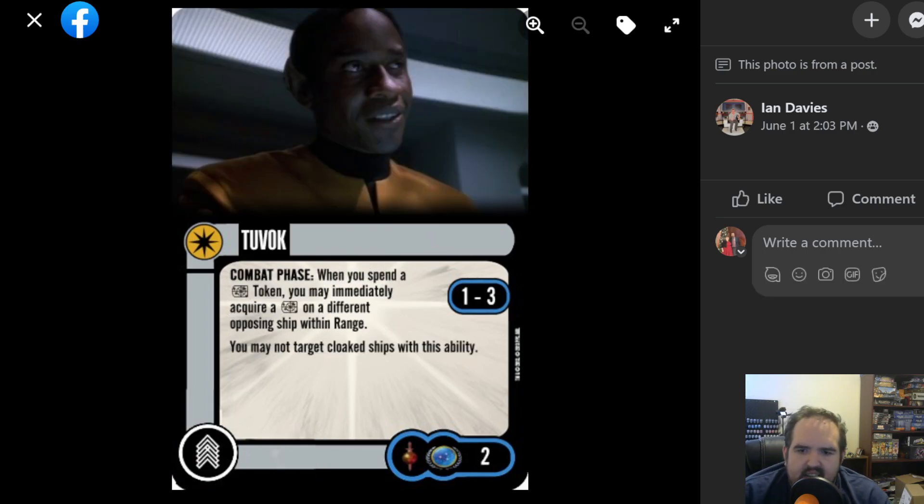Tuvok — two-point crew, combat phase. When you spend a target lock token, you may immediately acquire a target lock on a different opposing ship within range. You may not target cloaked ships with this ability — makes sense. That means even ships that have cloaked during the activation phase. So that's a trade-off, but I like it. I like that you're getting bonus target locks; that really does help. And that's range one to three — really good ability. I could see that going three points, but even at two, very very good card.